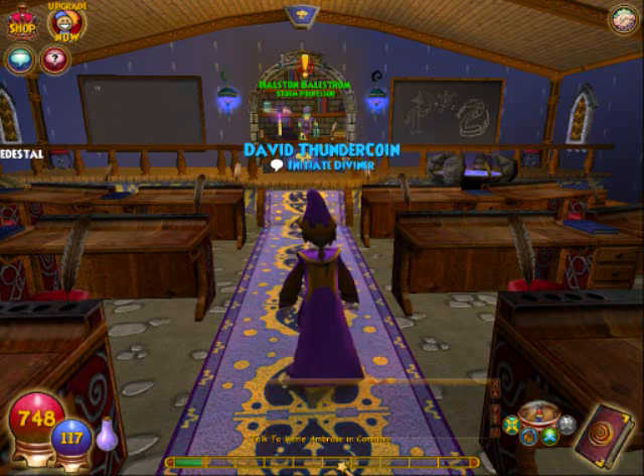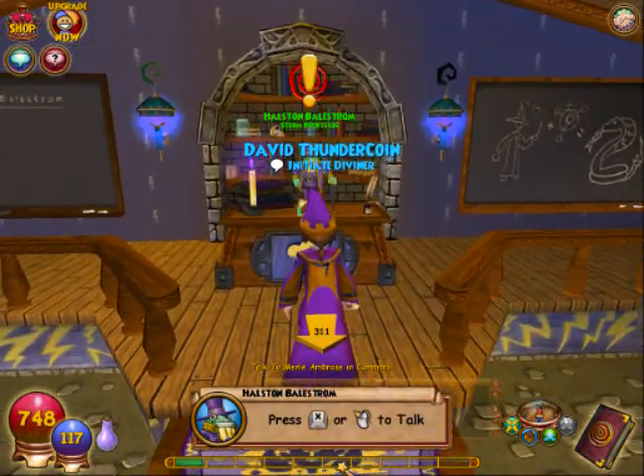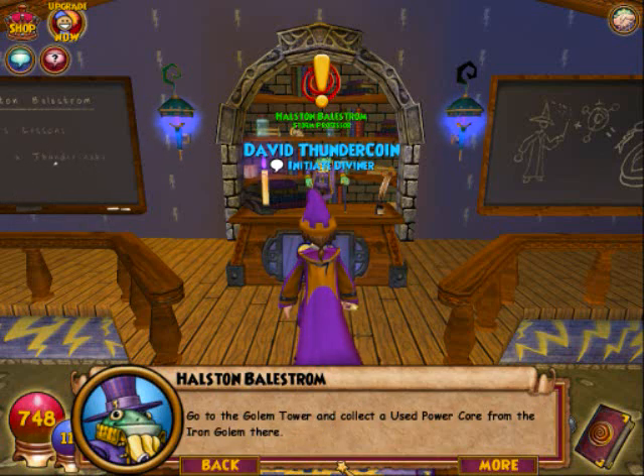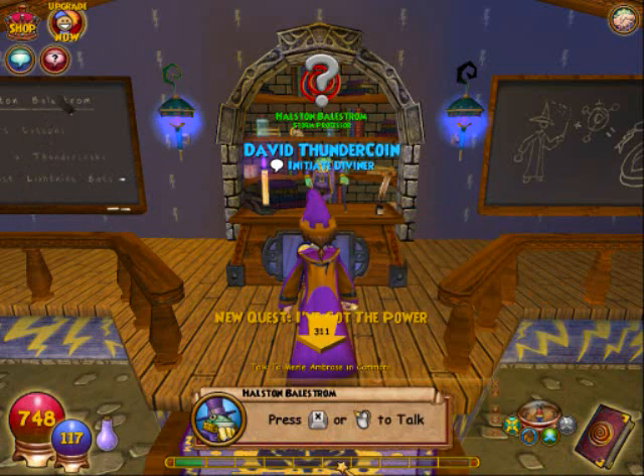Now, without further ado, let's continue. We're going to start off this episode with another Storm quest. The in-game dialogue says: 'I've got the power! I believe we should start with a demonstration! Go to the Golem Tower and collect a used power core from the Iron Golem there! Bring it back to me and I will show you the power of lightning!'